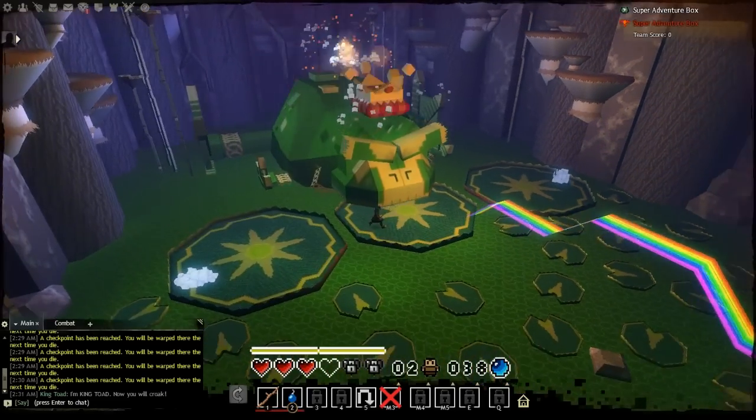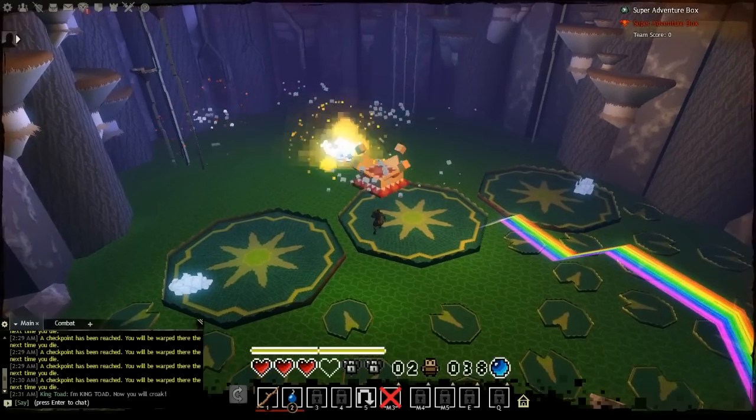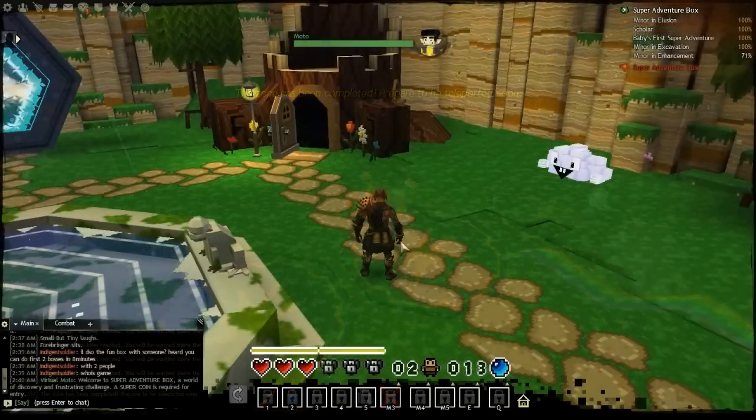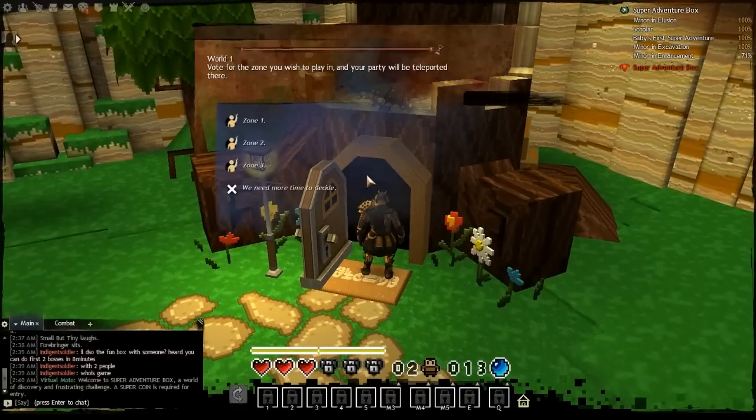Next, you'll want to go for your Scholar achievement. To do this, you're going to have to run through the whole game again in normal mode. Go back to Redisum, re-enter the instance, and once you get to this log cabin right here, go ahead and click on zone 1.